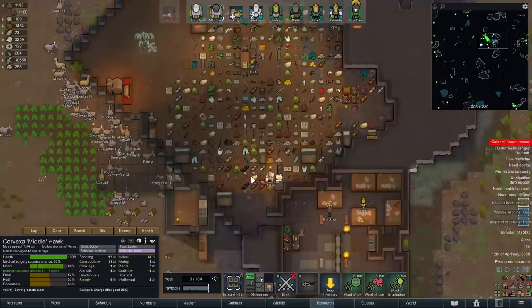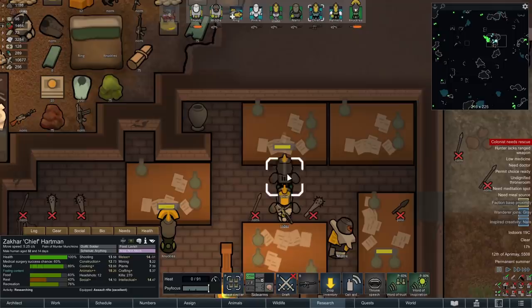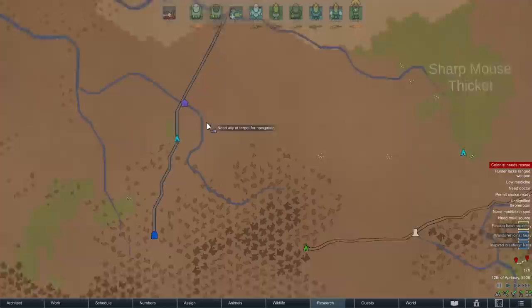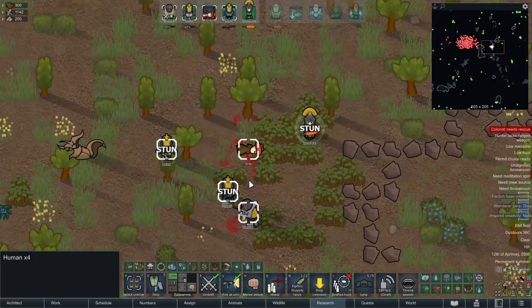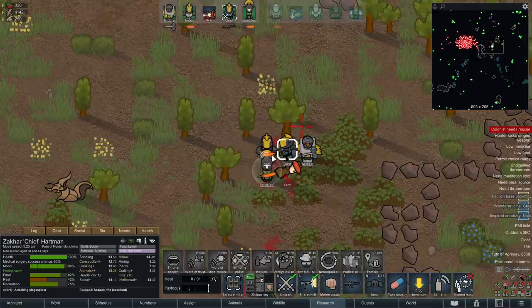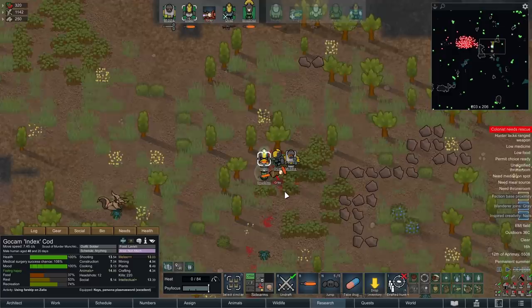Nails is currently putting together an unfinished piano, and everyone else is knocking out the last of the research. We've got carpet making out of the way and we're just going to knock out Royal Apparel in case it's necessary. I've decided I don't really want to deal with the negative mood debuff from this guy dying, so I think what we're going to do is skip over there - this version of Australia, anyway.